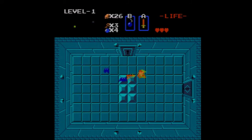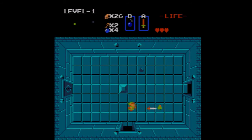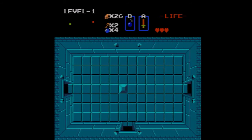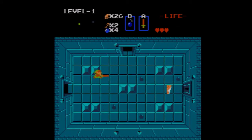I'm fine with using a key here. Got some gels. Over here is the old man — he gives us a clue: 'Eastmost peninsula is the secret.' I wonder what he means by that. Let me take care of these gels. Got a map — looks like an eagle. Before I go through that door, I want to go up here.